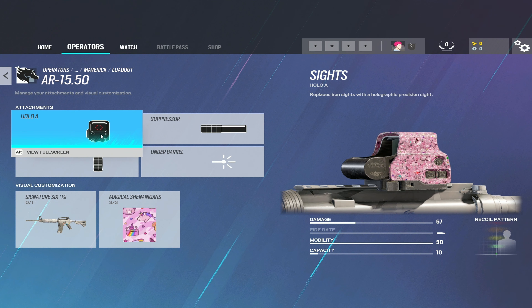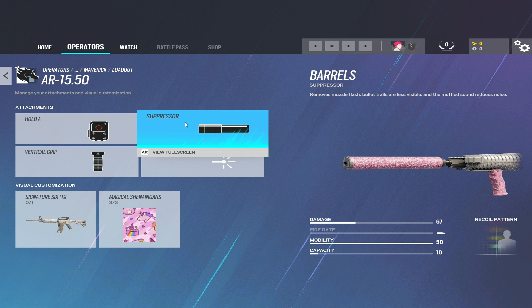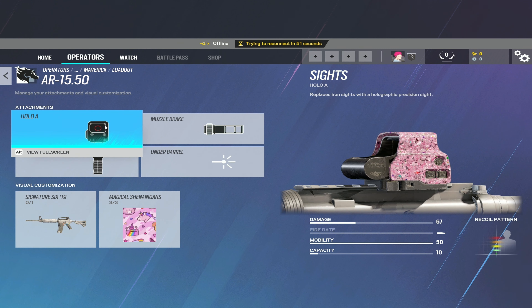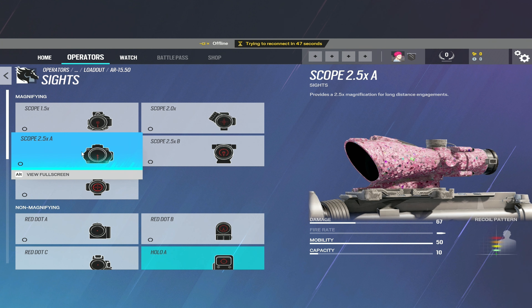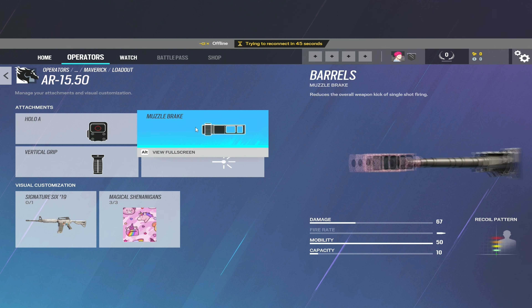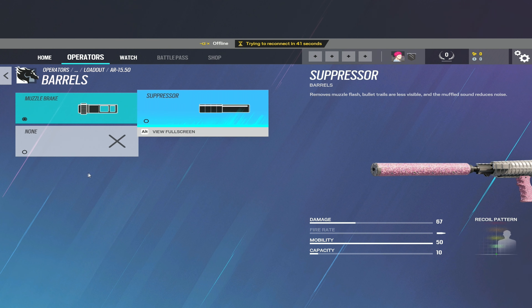For the first gun, you have the .50 caliber AR-15 and this gun is nice to shoot. It's basically a laser whether you have the suppressor or the muzzle brake, but it only does 67 damage and the .417 does 69. There's only 10 bullets. As for attachments, the AR-15 has every single sight in the game, so whether you want to run the ACOG or the 1.5, you're not really limited to anything. For muzzles, you only have a muzzle brake and suppressor, but that's all you really need, especially if you only have 10 bullets.